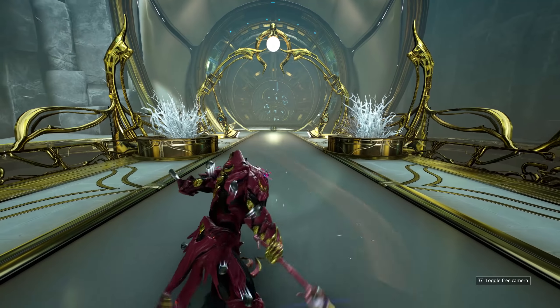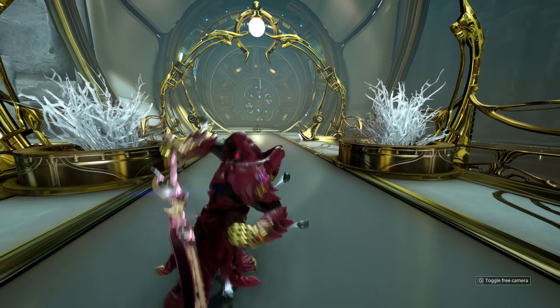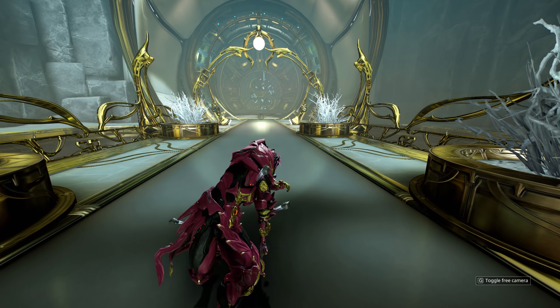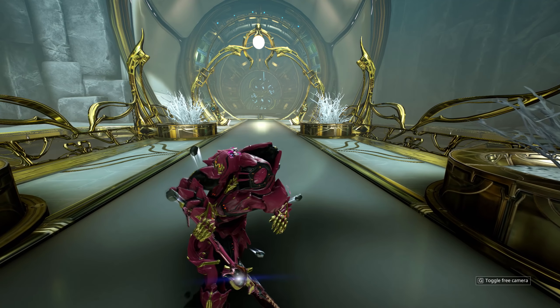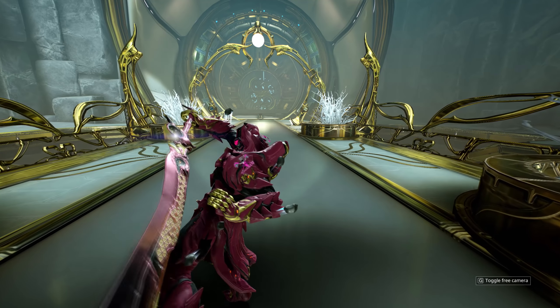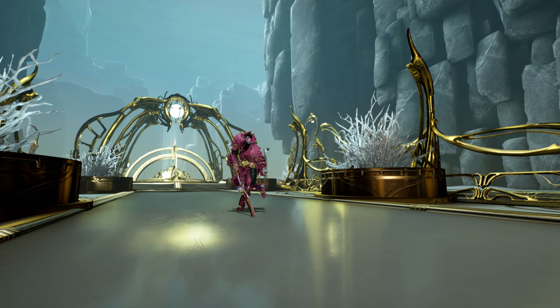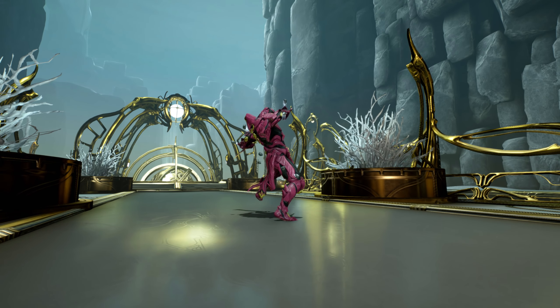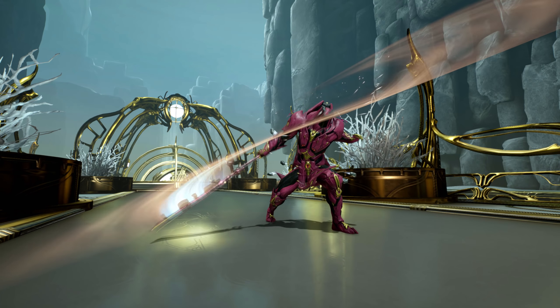Up next we have the basic block combo, which is called Landing Dragon. This is just a single strike that hits everything in front of you for 500% damage and sends whatever it hits flying — and by flying, I mean flying. That's actually the biggest problem with this combo, because unless you manage to get the enemy lodged up against a wall or something, you hit them once and that's it, they are gone.